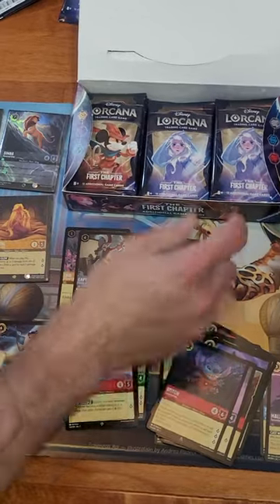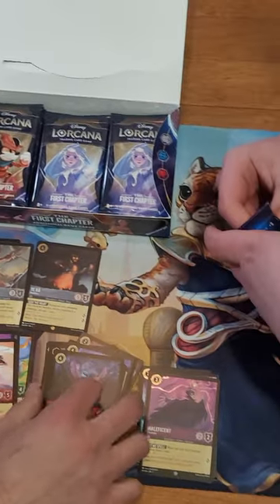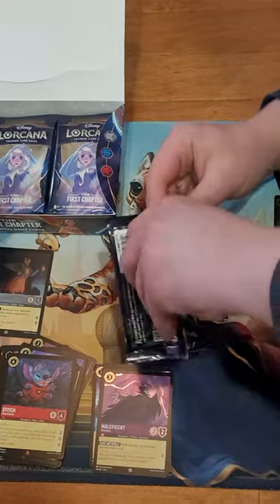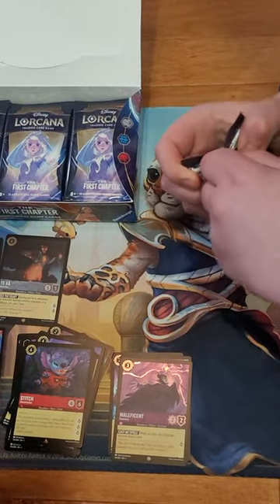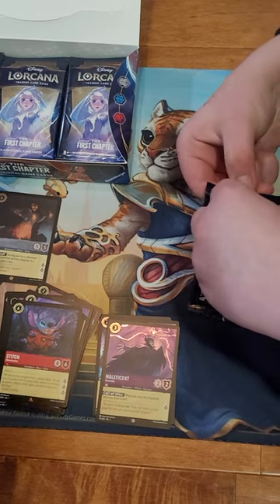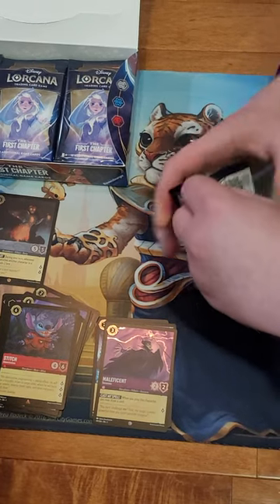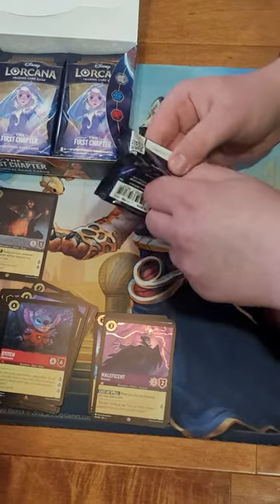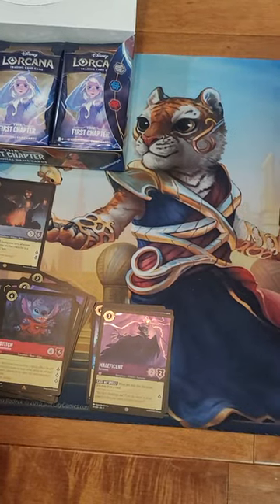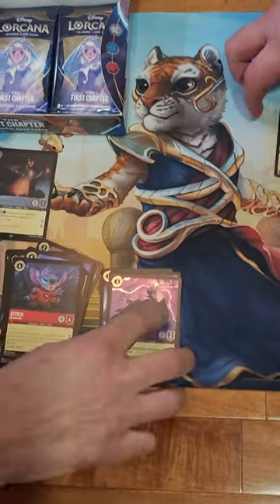A Stitch rare - we didn't have him! And a foil legendary Tica the Heartless. We've got that card already in foil - a couple times in the little bit of packs we've been able to find. See, mine popped right open from the bottom. Hey, there's the spoils right there - Tica!